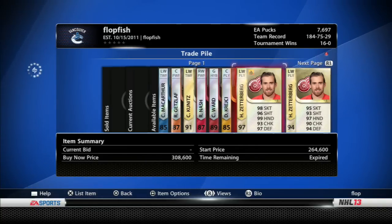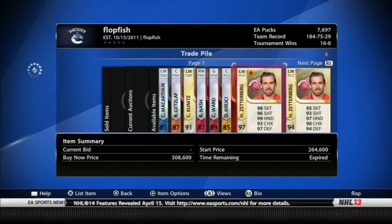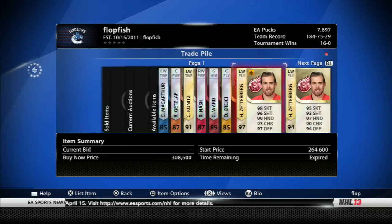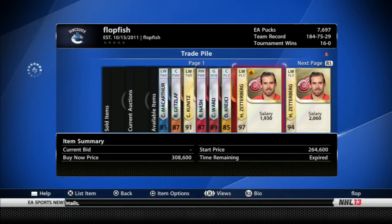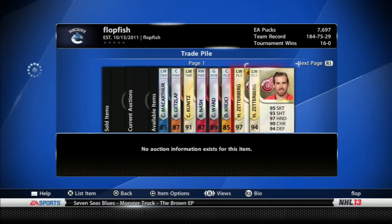Then we have the Zetterberg Team of the Week from the lockout. He'll be up for around 264 or so. That one's going to be a little tougher to find, but definitely a very good player — especially if you can keep up the duration on him, because he's very fast.